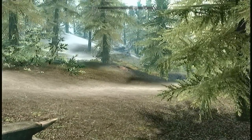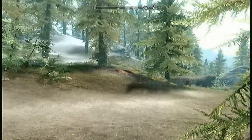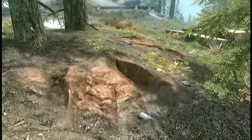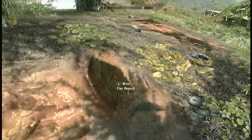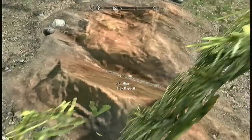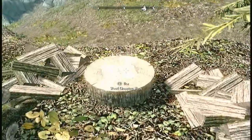You see that pile right over there? It kind of looks like somebody took a crap on the side of the trail. Now you just run over there, and you'll see a clay quarry, and there's another one right here next to it. They're both infinite sources, but they're right next to this wood-cutting rock.